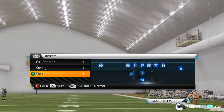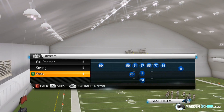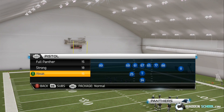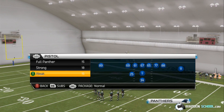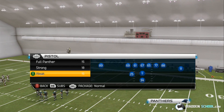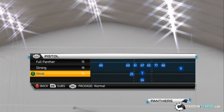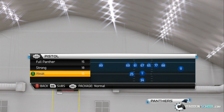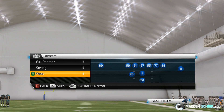In today's free MaddenSchool.com tip, we're going to be going over two comments that were made on Madden School in the last two posts — one from Mishra and one from Hitman81. They both wanted to see more plays from the Carolina Panthers playbook. It seems to be a popular playbook in Madden, maybe because we did do an e-book on it, and also probably more importantly because it's an awesome playbook. Both of those contribute to the popularity.